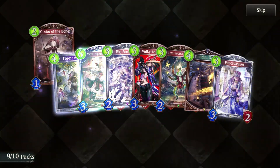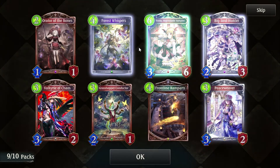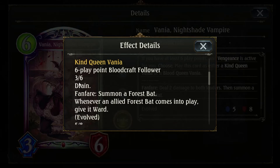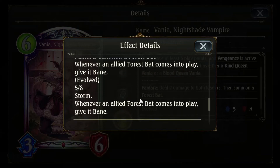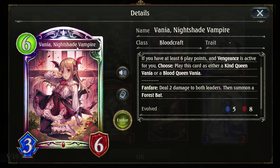More legendaries! This really makes up for last time where I opened like 80 booster packs and got like 2 legendaries. A new Vania — if you have at least 6 play points and Vengeance active, choose: Kion Queen or Blood Queen. Kion Queen is a 3-6 Drain that summons a Forest Bat, and whenever an allied Forest Bat comes into play, give it Ward. Blood Queen is a 3-6 with Storm that summons a Forest Bat, and whenever an allied Forest Bat comes into play, give it Bane. Pretty fun — I just like Vania a lot. Aggro Bat seems to be coming back with some of these cards.